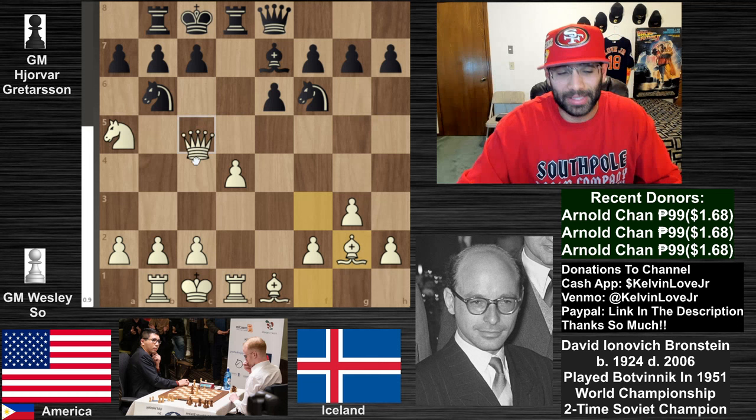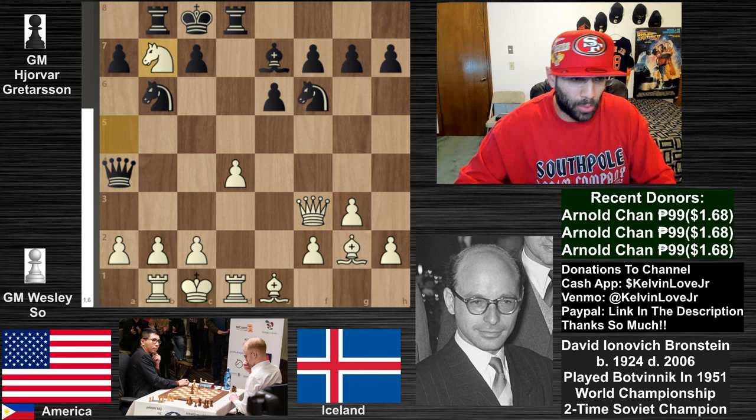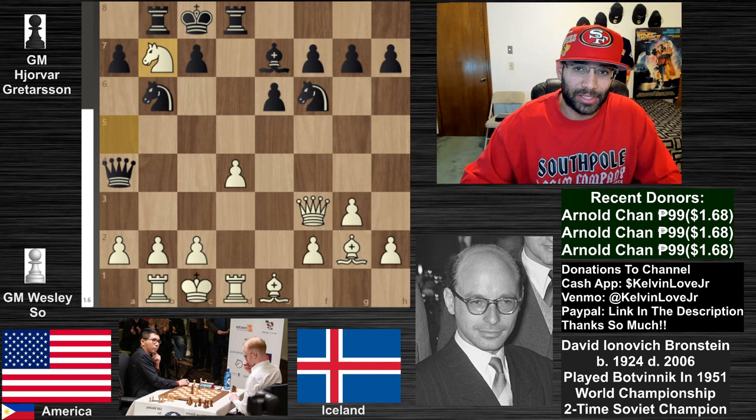Rooks on either side of the king with the king suffocated in the middle and the queen - that is an epaulette mate. We see queen to a4, still maintaining that square and attacking this knight that's lonely on the rim. We see knight takes b7 and white is actually already kind of winning here - they've managed to win a pawn for free and are in a really dominant position.